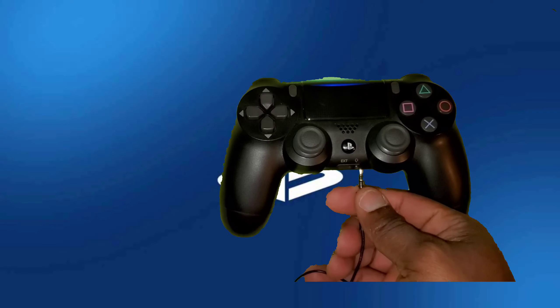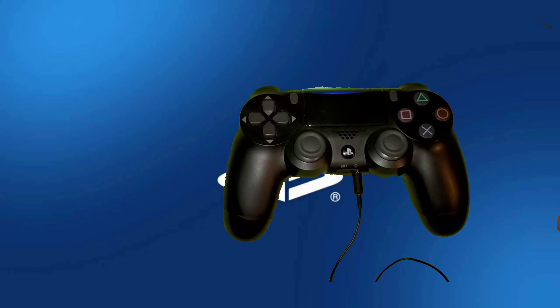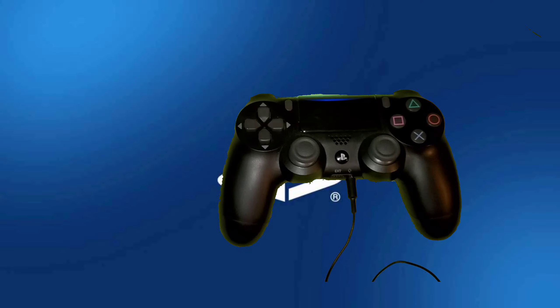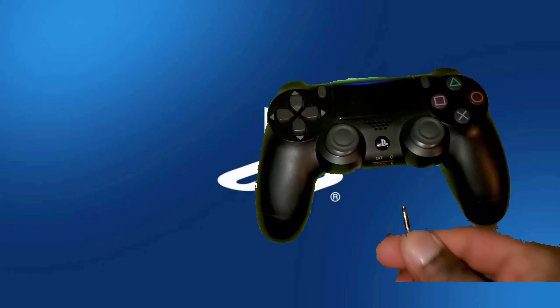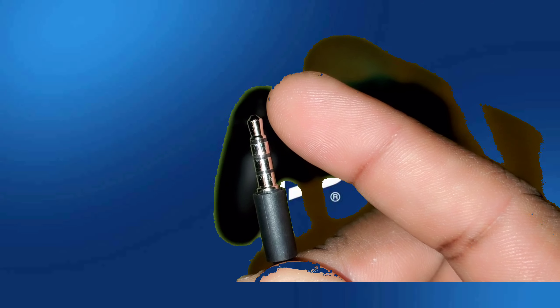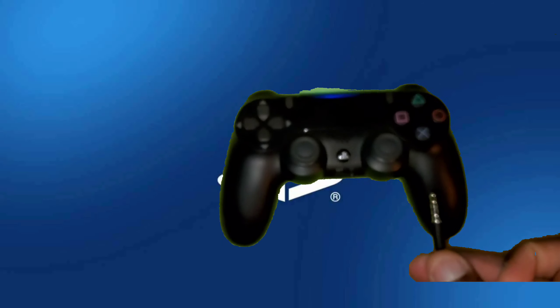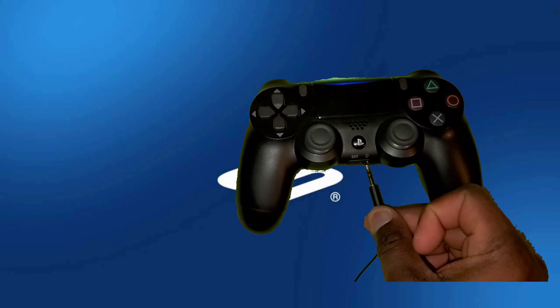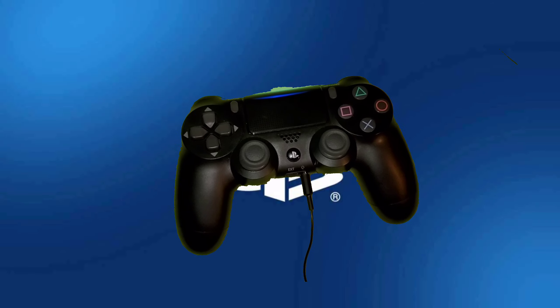First, the suggestion is to take it out and plug it back in a few times. If it's still not working, let me show you the next steps. Also, it has to be one of the mics that has three black sections separating the jack - one is for the right headphone, one is for the left, one is for the microphone, and the bottom one is ground.